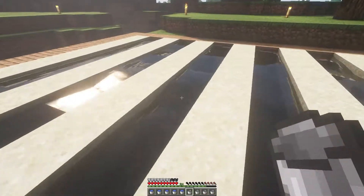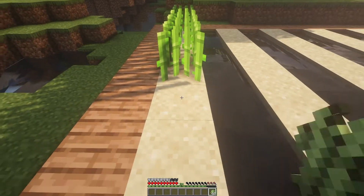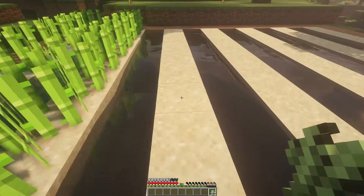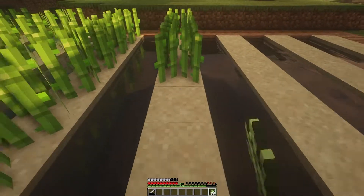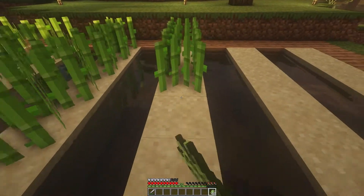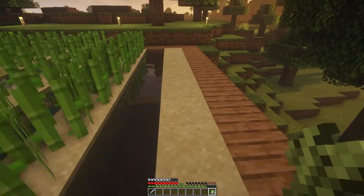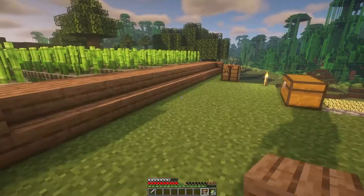And voila — now you've got something that looks just like this. We just pop our sugar canes down, easy peasy. If you haven't found any sugar cane yet, you just have to go looking around near sand — where there's sand, there's gonna be sugar cane. I wandered around for quite a while looking for it, so just stick by the water, keep looking for sand, and you'll eventually come across it. Chop it down and bring it straight here to get it planted.